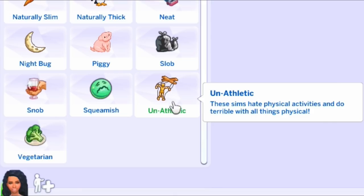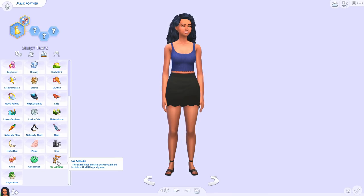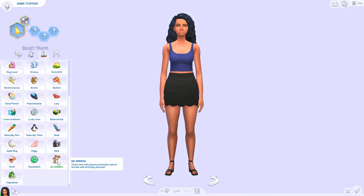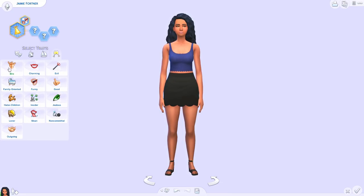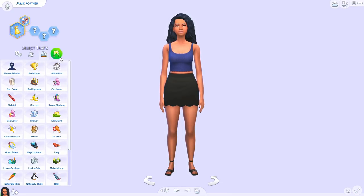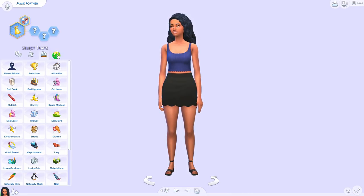The last one on this page is Unathletic — these sims hate physical activities and do terribly with all things physical. Normally sims naturally gain the athletic skill as they work out, but this will stop that from happening. Your sim might really try, but they're just not good at physical activities. That's perfect for storytelling too.